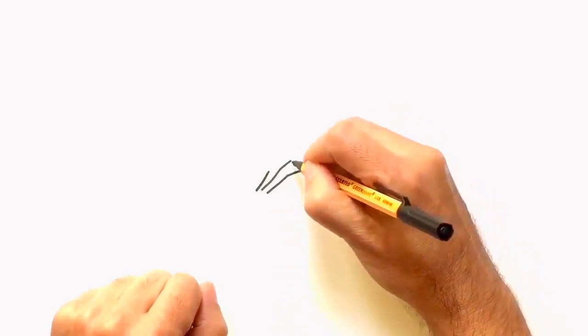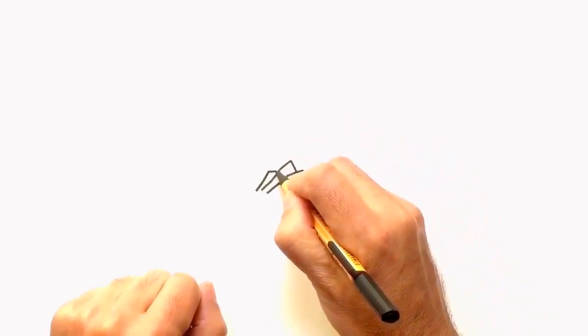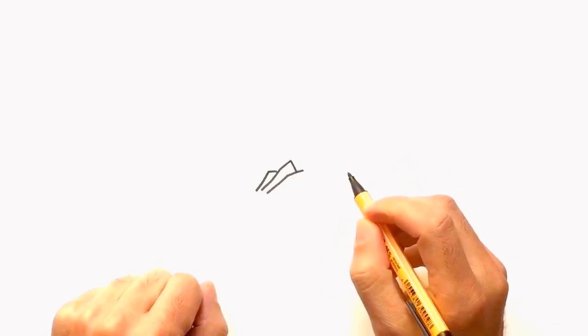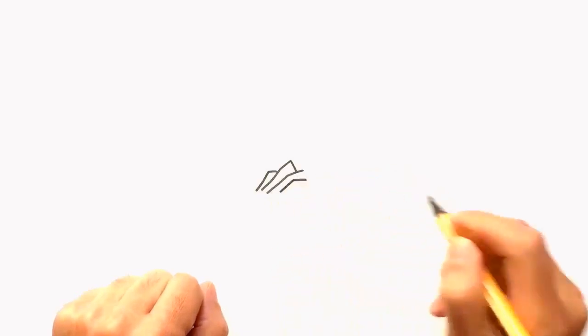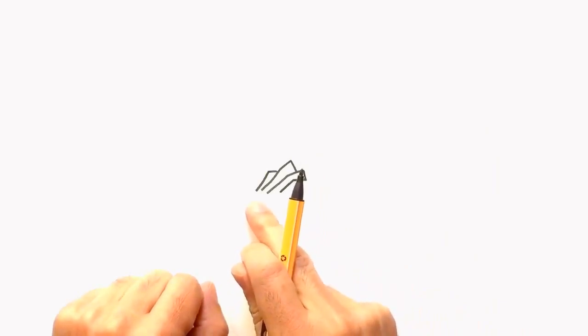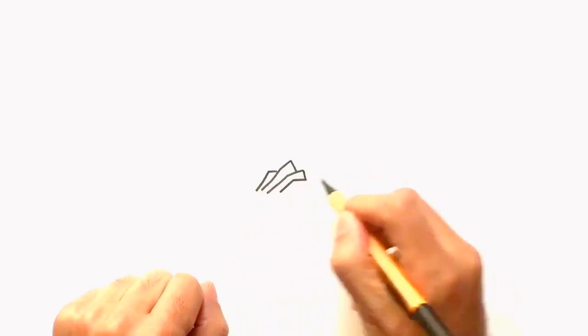Now we have to connect those lines — here and here. We will not connect over here because this is the end part of the head. Above the eye we have pretty much a parallel line to this one, and again we connect. The front of the face will be here, but this is not our most important part now because we will continue with our parallel drawing.